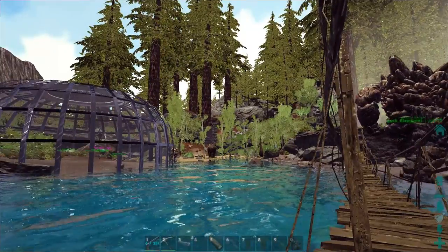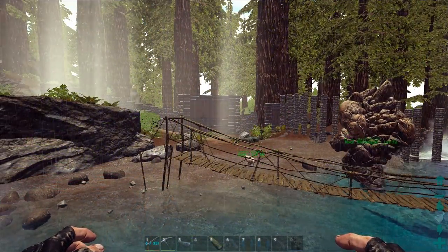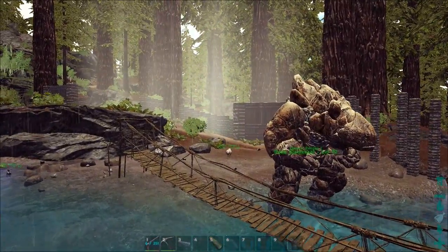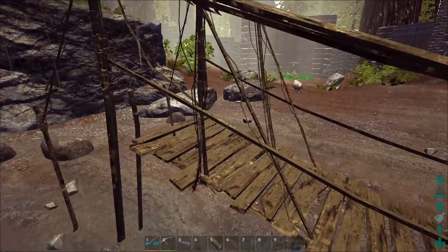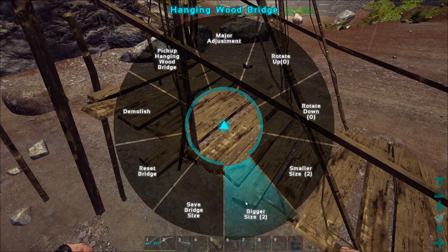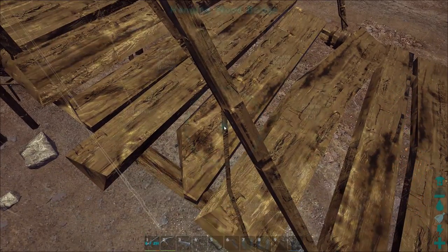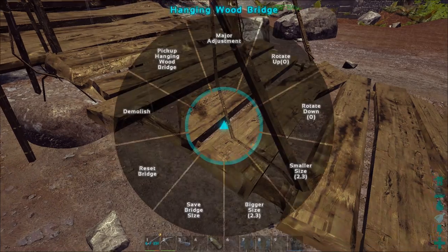We'll leave it on major adjustments and just simply increase the size to begin with. One thing that is important to remember when you're adjusting the size of the bridge: it adjusts everything about the size of the bridge — not only its length, but also its overall width and bulkiness. In bridges that have rails, that also increases the height of the rails to either side, which can be handy if you need a little more insurance that you're not going to walk off the edge with a particular mount. I'm going to make some minor adjustments now and fine-tune its size, roughly speaking.